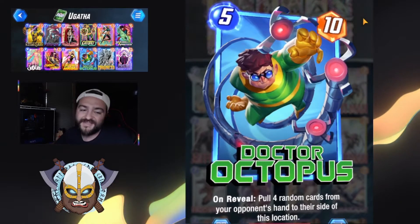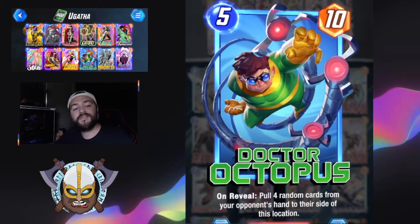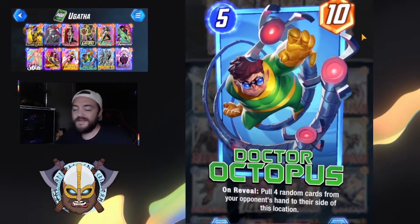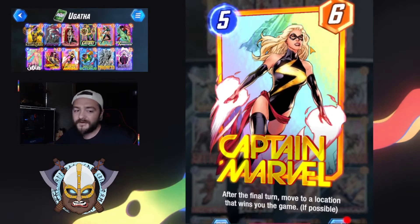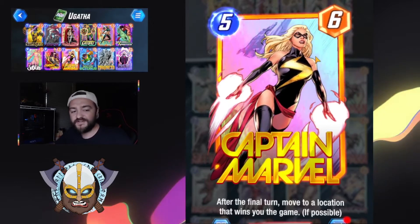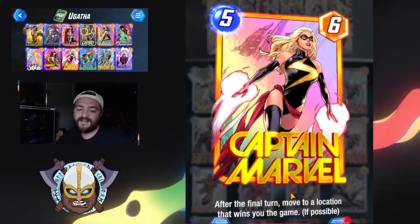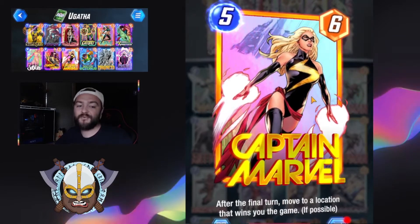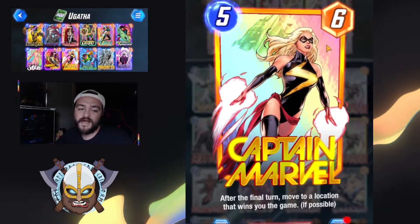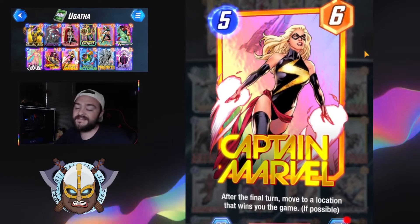When Agatha does play Dr. Octopus, we're likely going to be trying to win some of the other zones unless we know they pulled a bunch of low power characters into that location. Captain Marvel is really nice as she's just going to ensure she can move around and ensure victory on a location we weren't maybe thinking was going to happen. Being able to move at that last bit of the game means that wherever Agatha decided to play her doesn't necessarily matter if she moves to that winning location.